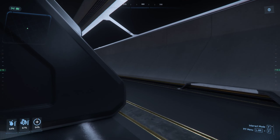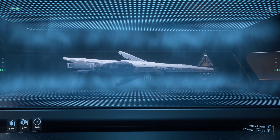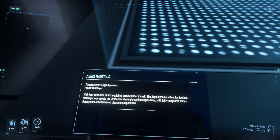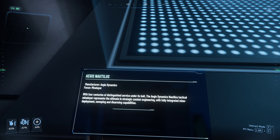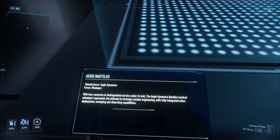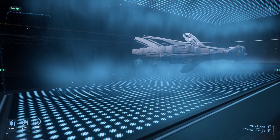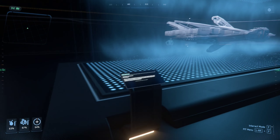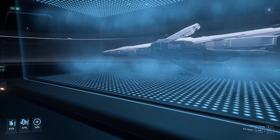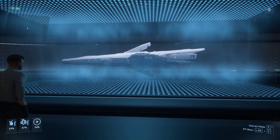Let's see what the other hologram is. What in the world — the Nautilus. With four centuries of distinguished service under its belt, Aegis Dynamics' Nautilus tactical mine layer represents the ultimate strategic combat engineering, with fully integrated mine deployment, sweeping, and disarming capabilities. So we gotta watch out for mines also — how funny is that. Looks awesome though.